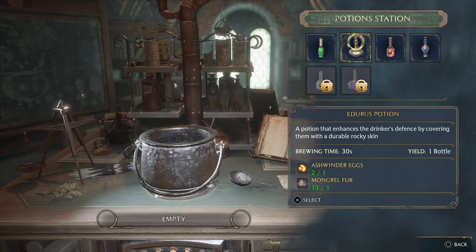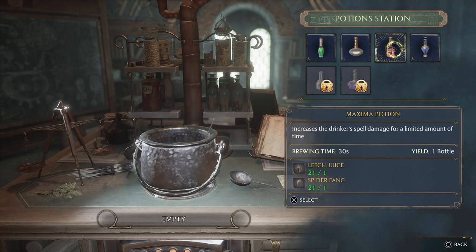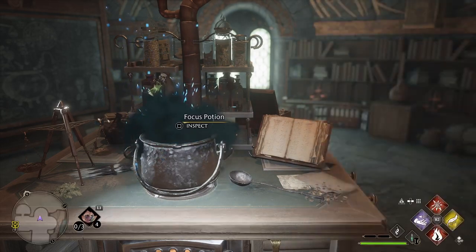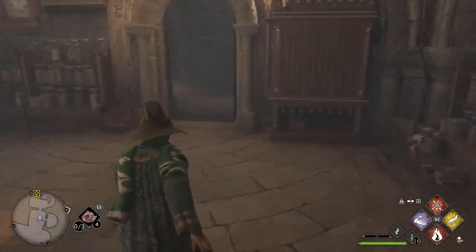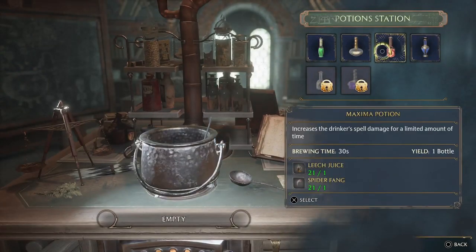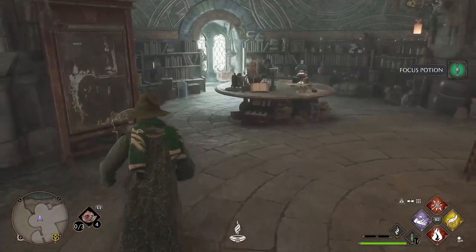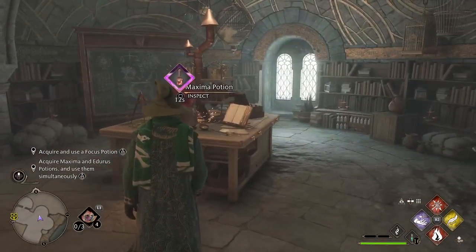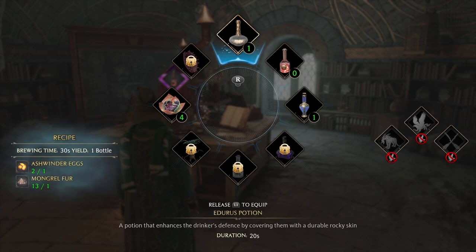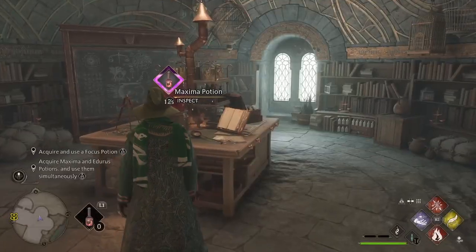I need to make a focus potion. While this brews, I'll go check on my plants. Focus potion done. Now a maxima potion needs to be done. Acquire maxima and edurus potions and use them simultaneously. We've got edurus, we've got maxima, and we've got focus. I'll have maxima in a second.